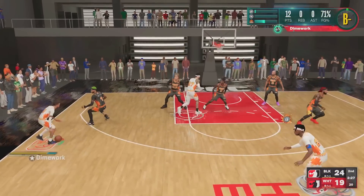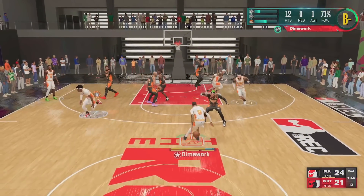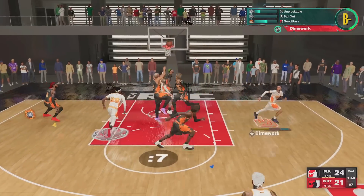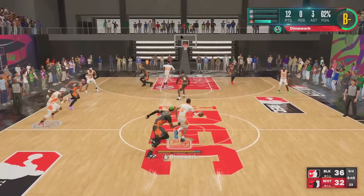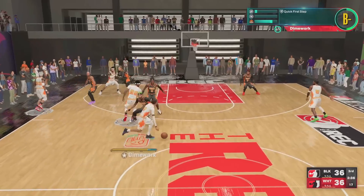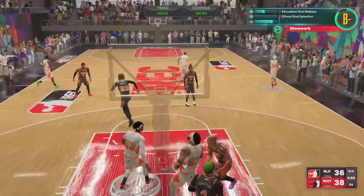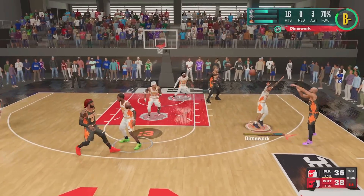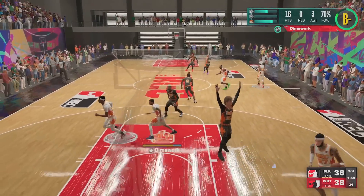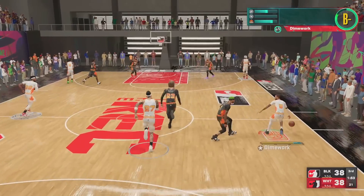I'm getting to the rim so much now that the center's worrying about me, and that opens up easy dump-offs to my big man. This whole game I'm on a slasher and playmaker basically playing with an inside big — and that's what I tell people: I can work with an inside big, but he has to know where to be on the court. Those little dump-off bailout passes are always gonna be there. The reality is the center cannot guard two things in the paint. If I beat my man and get into a limitless takeoff dunk and that center's not in the right spot, he's getting boomed. So he has to pick and choose — and if he steps up on me, you're supposed to be in the spot where I can dump it off for an easy standing dunk.